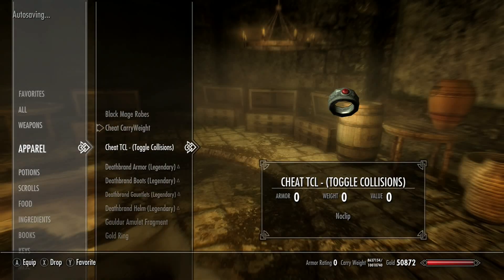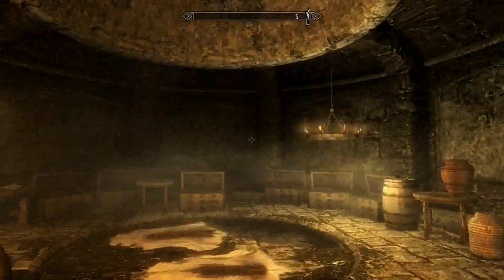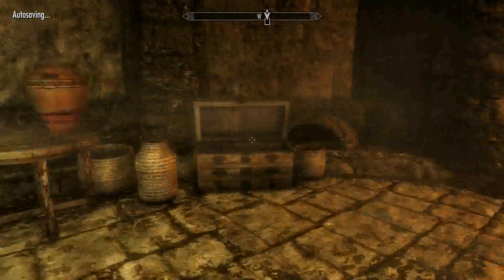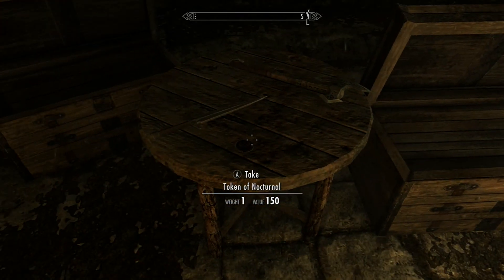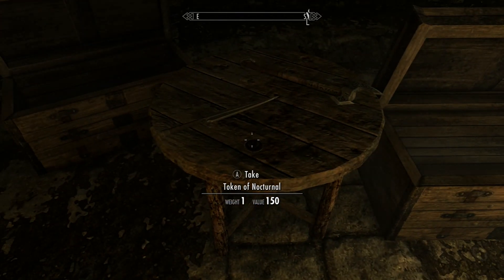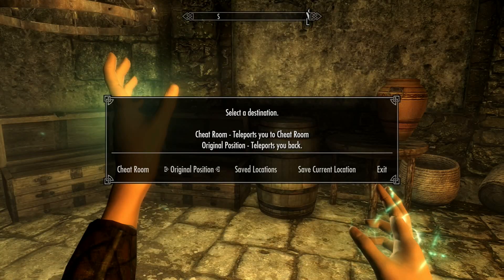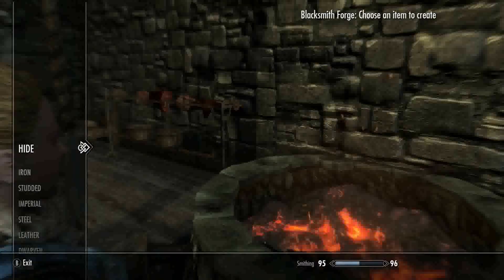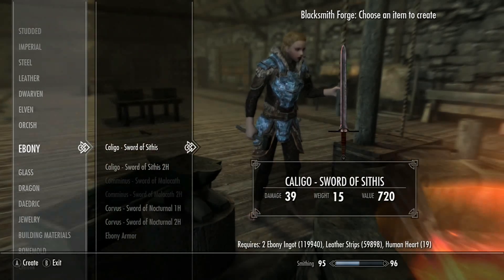I had to cheat my way in here because the area locks up after a certain point in the quest line, so it's been a long time and everything's empty. You can go into this little storage place and grab the Token of Nocturnal on the table - that's the main crafting ingredient. There are seven swords in total across these mods, and there's a two-handed and one-handed version of pretty much every single one. They're all crafted on the ebony forge.